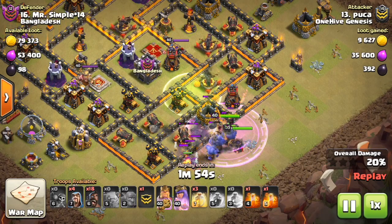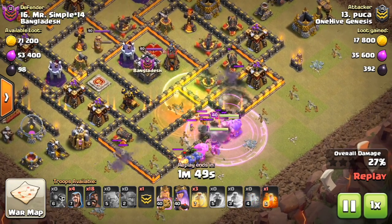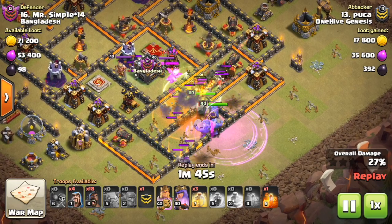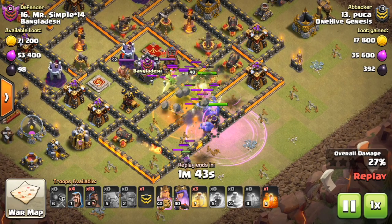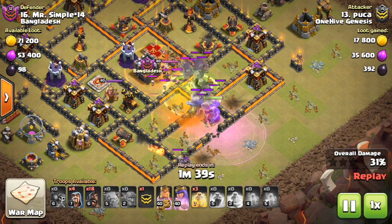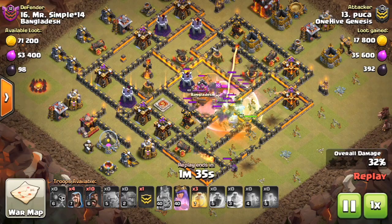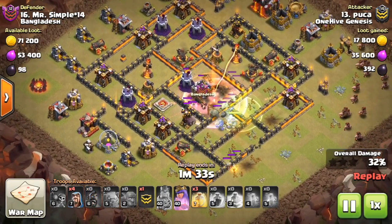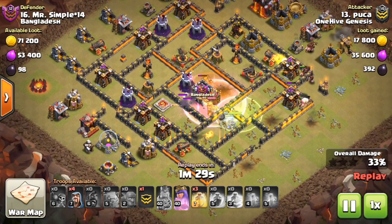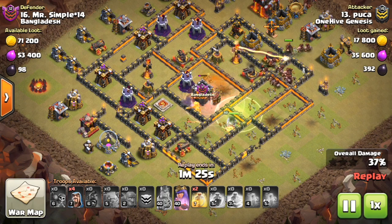There are a few new trap levels. We have the Skeleton Trap level 4, which I think becomes available at Town Hall 10. We have the Giant Bomb level 5 — that's a Town Hall 11 change, not Town Hall 10, which is an important note. The Air Bomb level 5 is also for Town Hall 11. And the regular Bomb is going to level 7, which I think will be Town Hall 10.